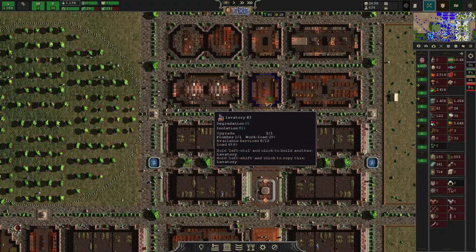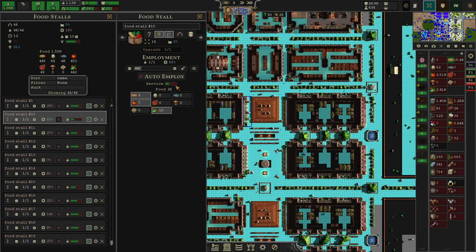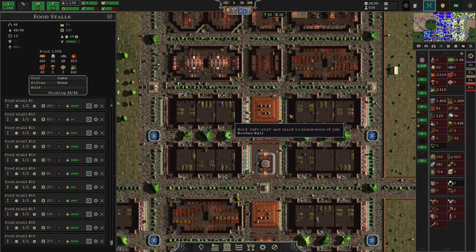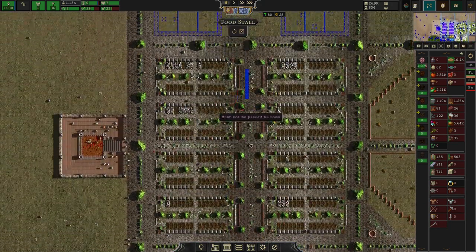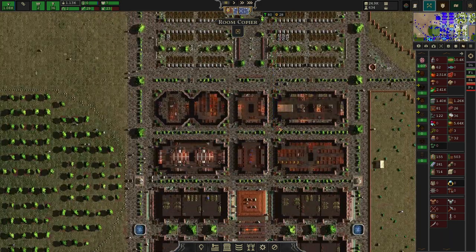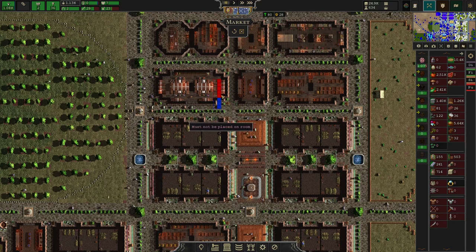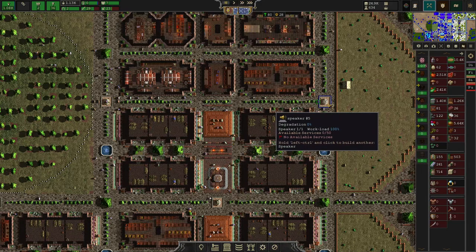This one's 17, so it's completely unnecessary. It's the same with other services — like the toilet, the load is 50 percent. If you look at the food stall, this one is 71, which is close to the highest load. So I just put a food stall next to the housing, and a market stall too. The speaker also has 50 services.